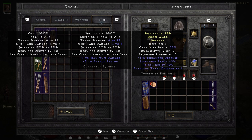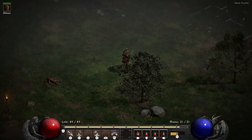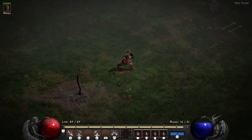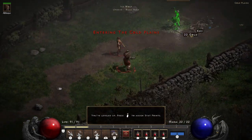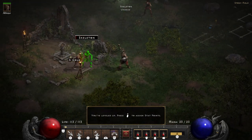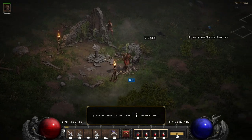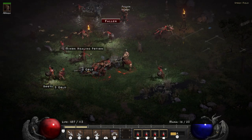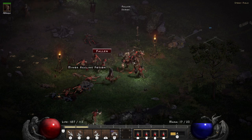Quest three is to rescue Deckard Cain. To do so you need to reach the Dark Wood beyond the Stony Field, find a scroll, and unlock the stones in the Stony Field to open the portal to Tristram. I suggest you grab the Stony Field waypoint to make backtracking easier, and reveal the stone locations on the map. In the Stony Field you can also grab the Moldy Tome to access quest four — kill the Countess in the Forgotten Tower.